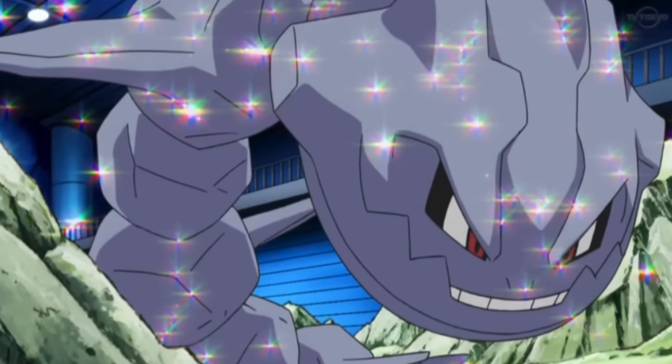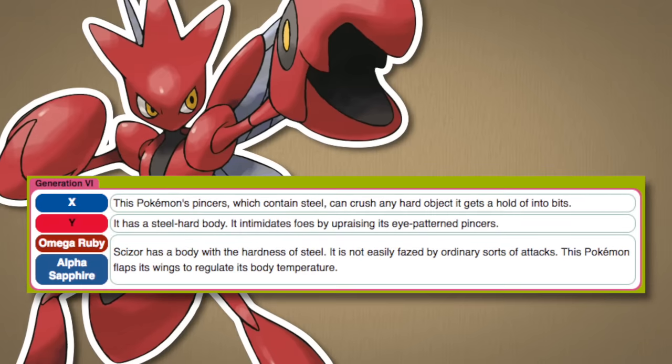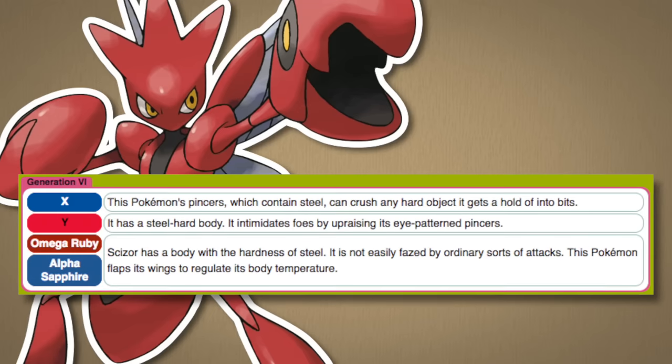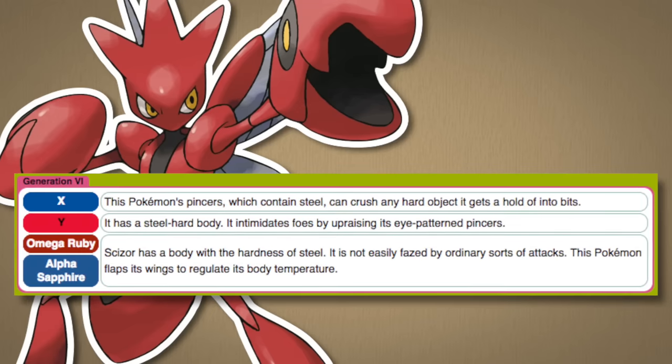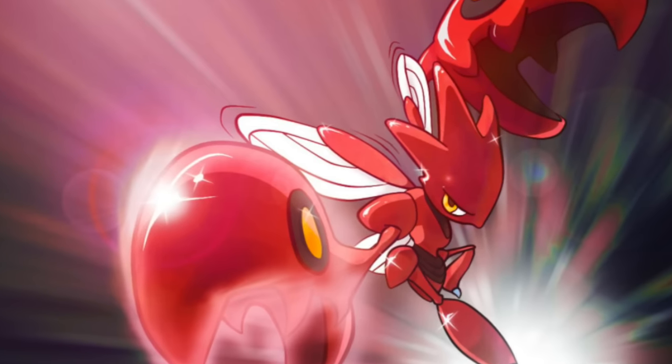As for Scizor, its Pokedex entries state that its body has the hardness of steel rather than being actually made of steel, but it does mention that its claws contain steel. Steel may be spread throughout Scizor's exoskeleton as an alloy of sorts, mixing metal with usual exoskeleton material.